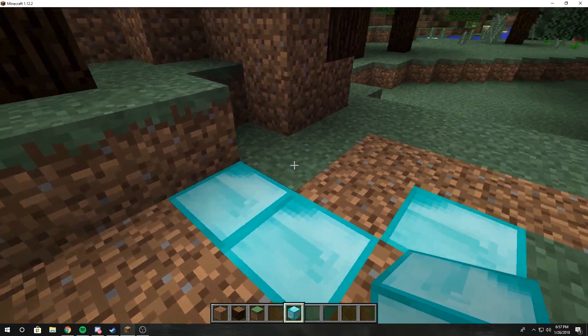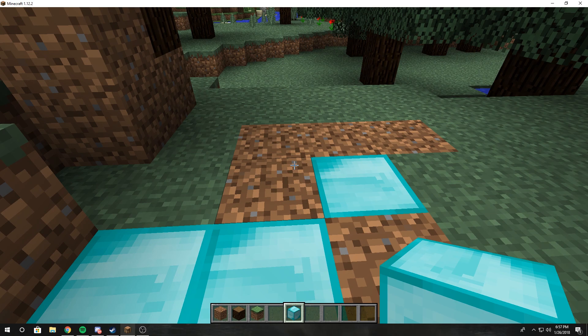If you want to disable spawn protection you need to set it to zero, but setting it to zero would mean zero times 2 plus 1 — so only one block will be protected, if you can even find it.